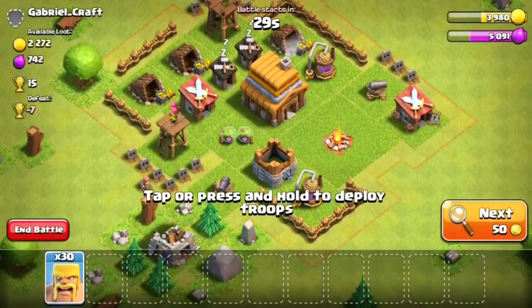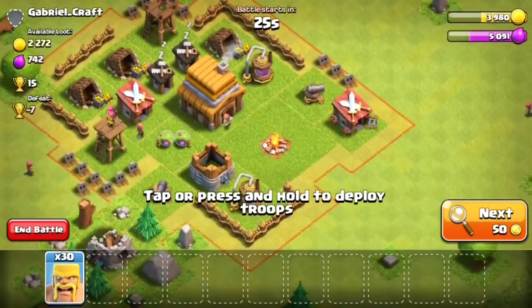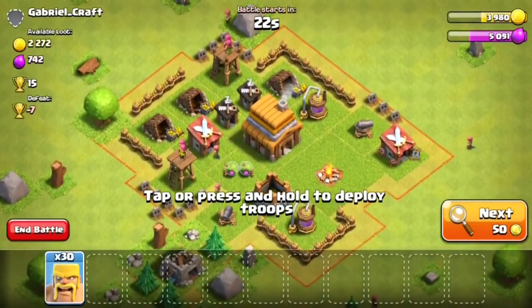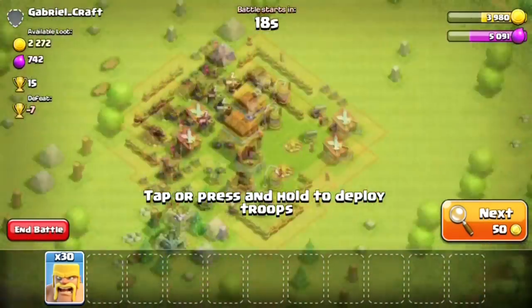The last elixir collector is completely maxed out for Town Hall 2. We could max out our walls too but I'm not too worried about that. As for barracks, I might max them out — I'm not sure — but barbarian rush is the best strategy at these early stages so we'll have to see.